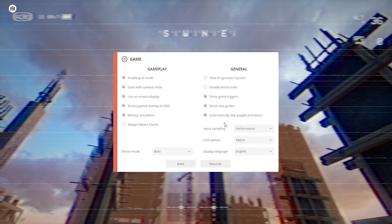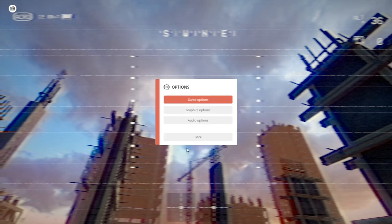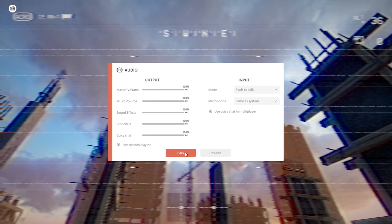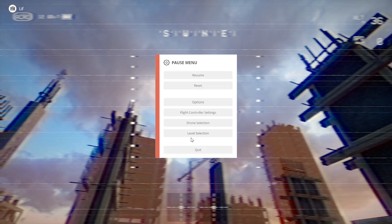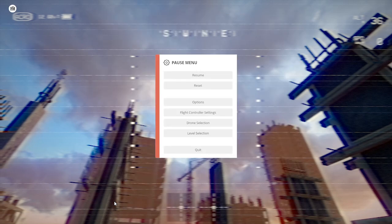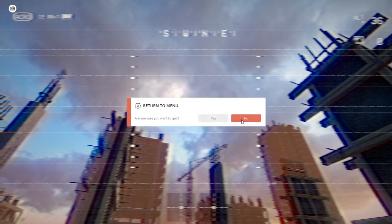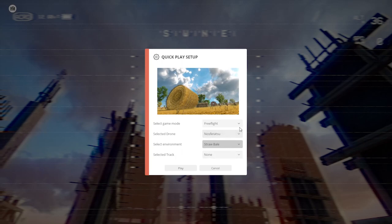From your in-game menu options you can change gameplay options, graphics, and audio. You can also make changes to your flight controller settings using a familiar Betaflight-inspired menu system, which is excellent. You can change your drones and levels right from within the menu system — you don't have to go back to the main menu and start over again. Just drop them down, select which one you want, and go.